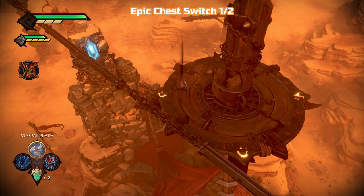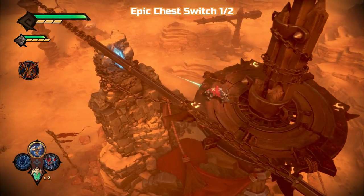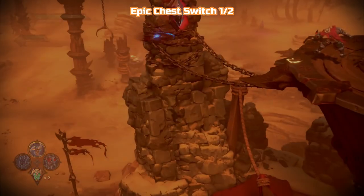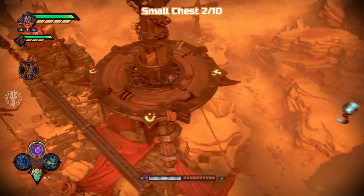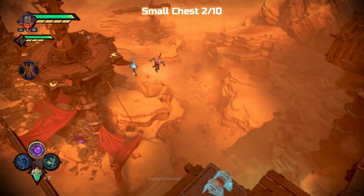Epic chest switch number one is in the area here — just hit it with your blade. You can't lock onto it for some reason, just hit it. It's going to change and you're going to see it light up on the door. We haven't been past that yet, but it will all make sense later. There is another switch later on and we will be hitting it.